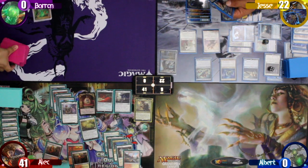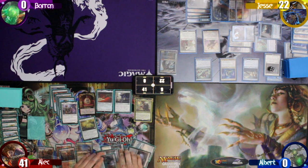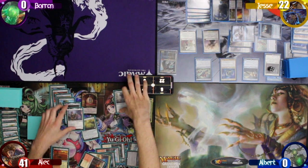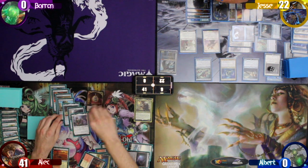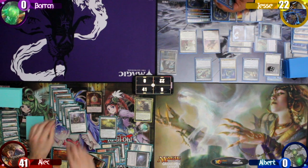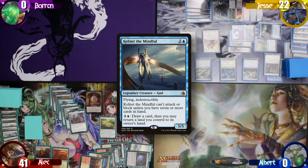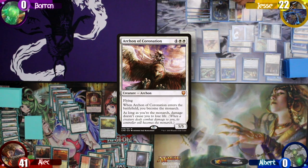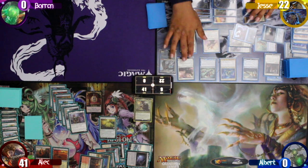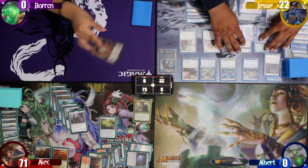Alec starts his turn drawing a card and actually paying for the Tithe. He pays 3 to equip Danitha with Black Blade Reforged and another 2 to equip the Whispersilk Cloak. Alec moves to combat and swings his Danitha at Jesse. Before damage, Jesse spends a treasure to draw a card with Kefnet's ability, then flashes in an Archon of Coronation, making him the Monarch as it enters. Since he's the Monarch, damage doesn't cause him to lose life — but Alec does gain the life and regains the crown, though he forgets to draw on his end step.